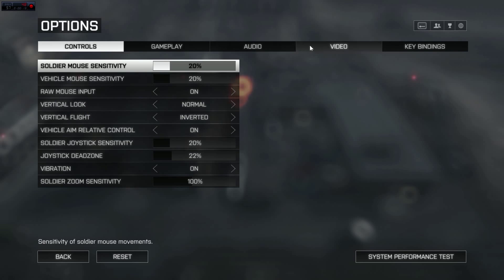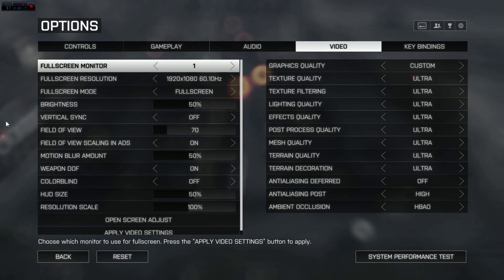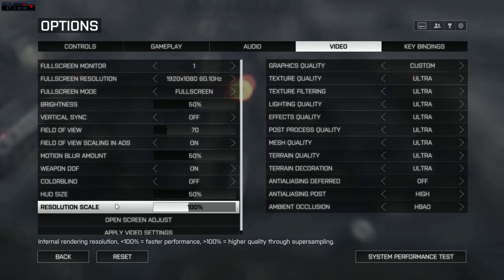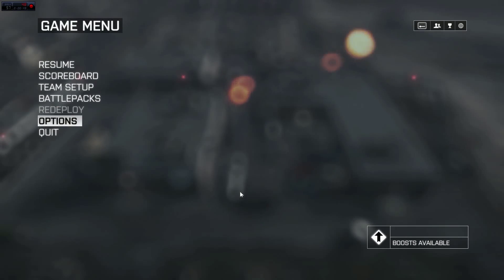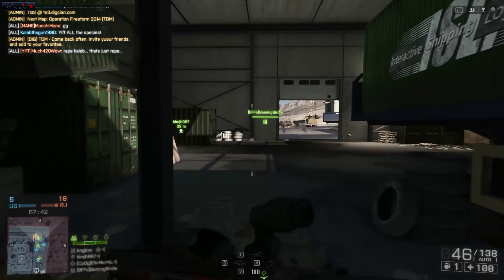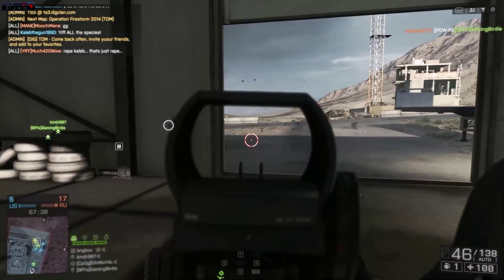So as always we're going to go into our options and into our video settings first. I'm already loaded into a game. I just want to show you that I didn't really change anything — everything is almost exactly the same from the single player version. The only things I changed are vertical sync, which is now off, and resolution scale, which was at 110 and I've put it down to 100.